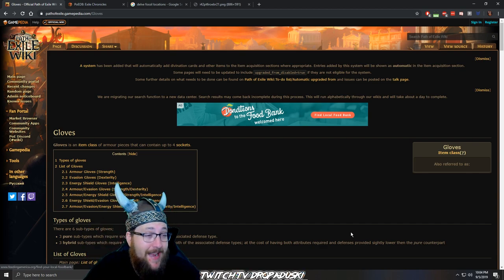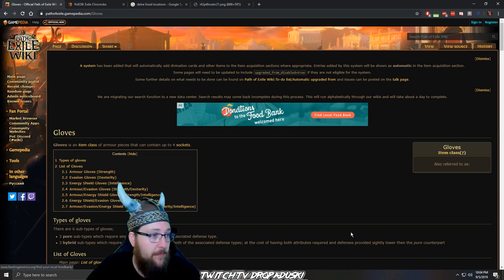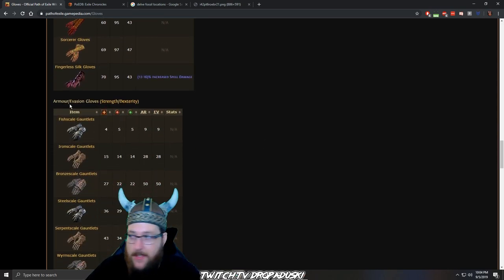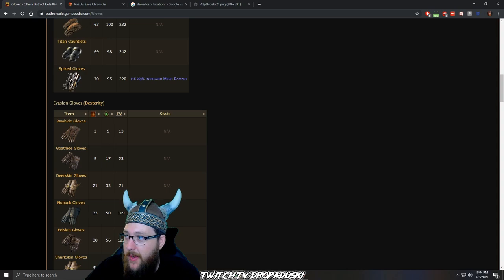The first thing we're going to talk about is how to decide on what base to use before you begin to craft. The tool you're going to want to utilize here is definitely the PoE Wiki. Using gloves as our example today, the PoE Wiki lists all available types no matter what you're looking for — whether it's gloves, body armor, boots, or anything else. You can type in the search bar and it'll spit out a list of all available glove types based on their defensive stat: armor, evasion, or energy shield.